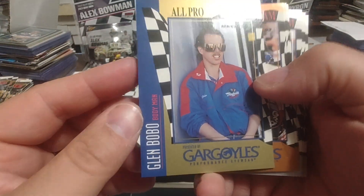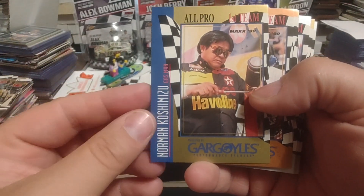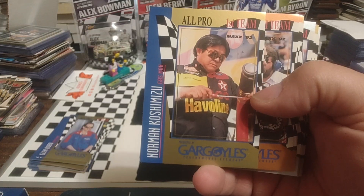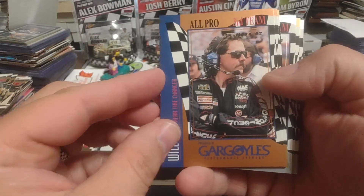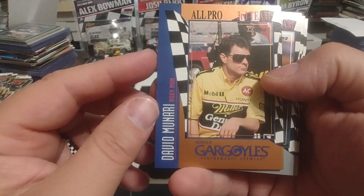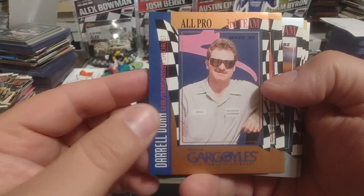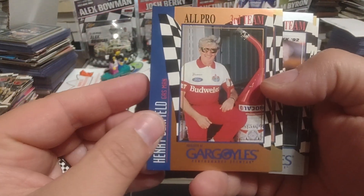Glenn Bobo — he was a body man for Bobby Allison's team. Norman Koshamishu — he worked with Rusty's team for a long time, then went over to Robert Yates Racing. Gasman. I believe he's also the truck driver, maybe. Will Lind. David Minari — I'm not familiar with him. And Daryl Dunn. Again, some of these guys don't ring a bell with me. Henry Benfield, legendary gasman for Junior Johnson.